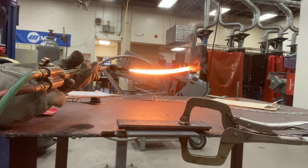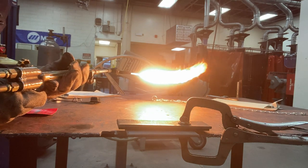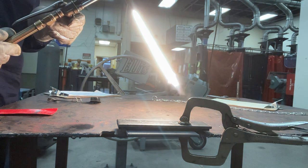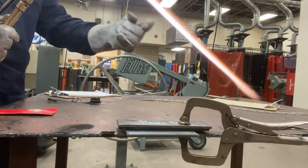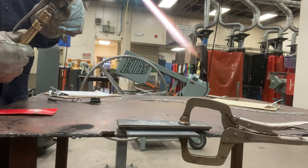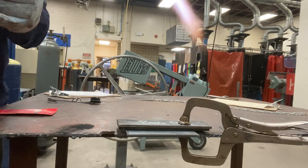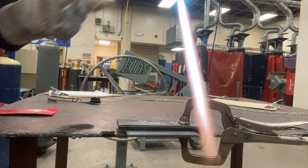Now I'm going to increase the acetylene until the smoke goes away — like that. Now I'm going to increase the oxygen. I'm looking at the feather — you see that feather there? I'm going to continue to increase the oxygen until the feather goes away. As soon as the feather goes away I'm going to let go of the valve. I'm going to check my feather and it looks good.